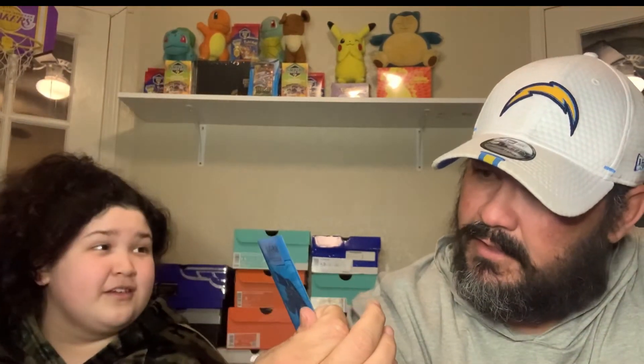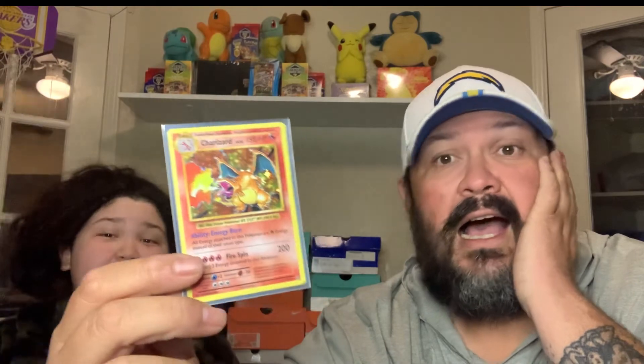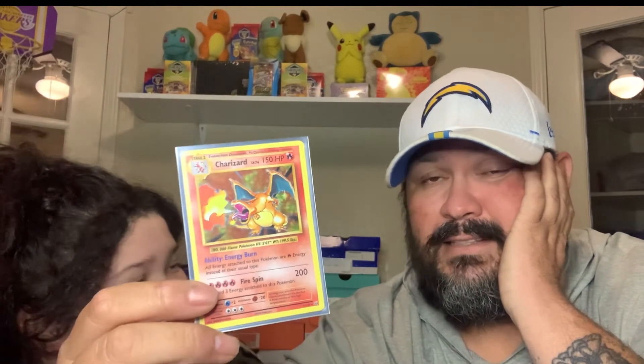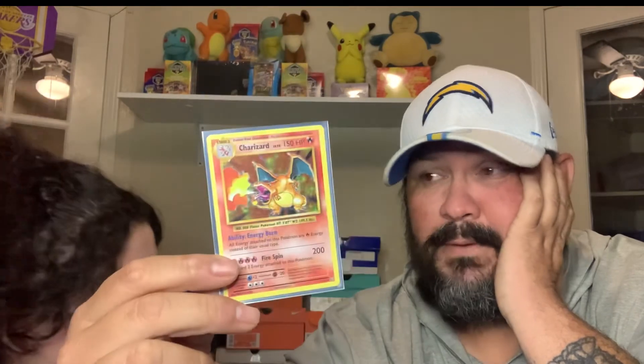I'm going to recap what we pulled out of those nine Evil packs: Magneton, Mewtwo — beautiful card, I can't stop staring at it, it's golden and shiny — a Dragonite, a Mega Charizard, another Mega Charizard, and then the pull of the night — the holo Charizard! I can't believe it was pulled. The first time Bella pulled it I couldn't believe it, and the second time my whole body went numb. This is more than just a cherry on top of the cake — it's unbelievable. It's the magic pull.